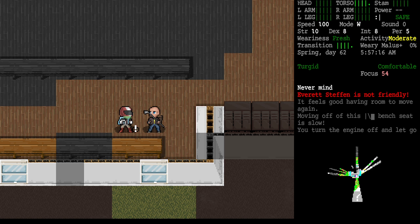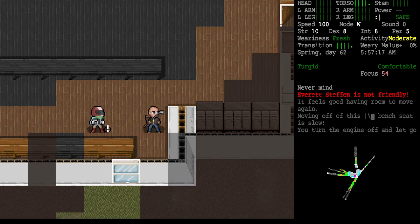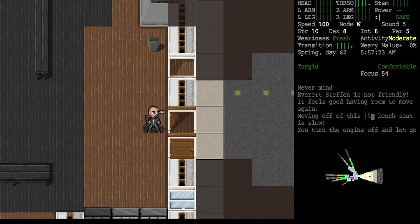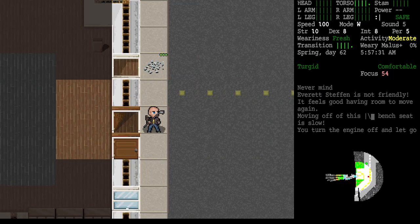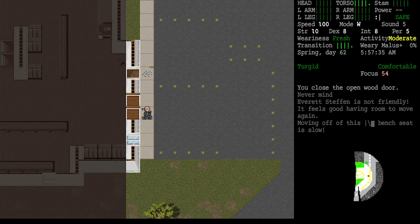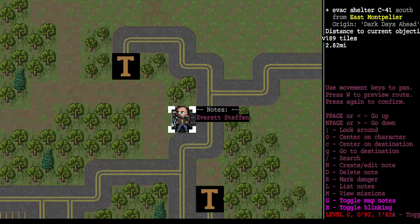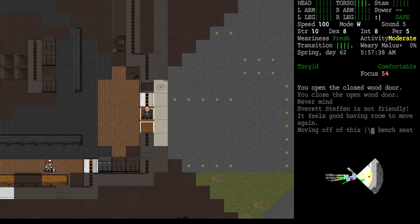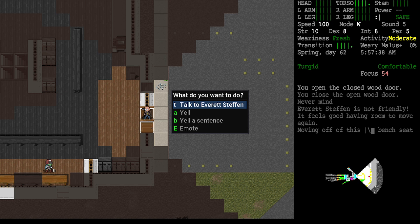I want to note that you don't have to be directly next to the NPC to interact with them — I'll teach you a new key today. Let's say we really didn't trust Everett. We could open the door, carefully step inside, and then hit Shift-C. Shift-C is all things talking. We've got the option to talk to Everett, or yell.